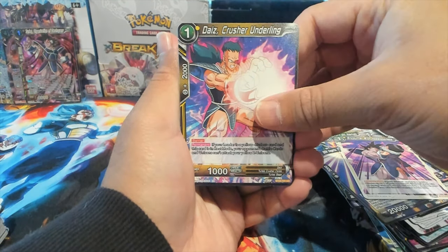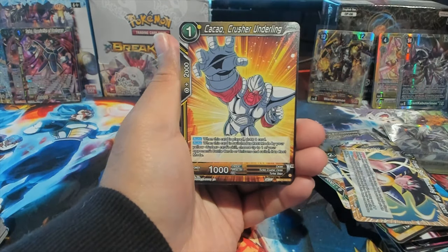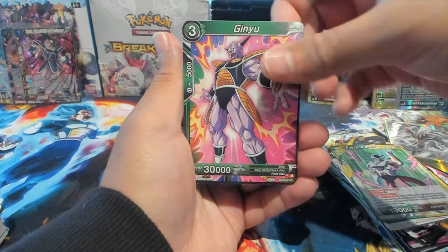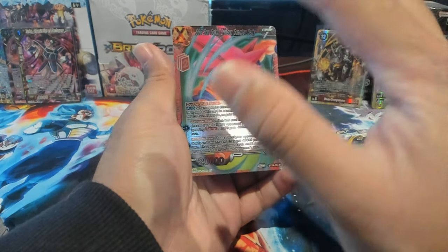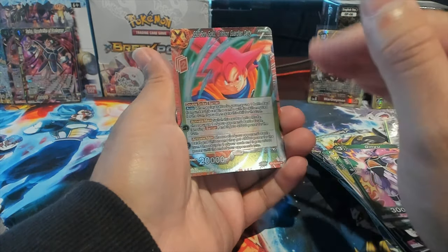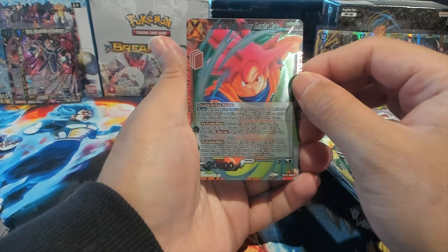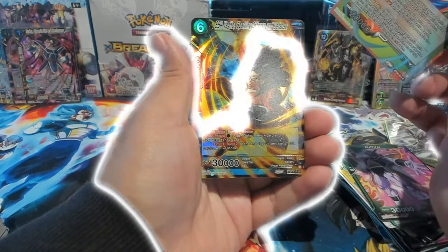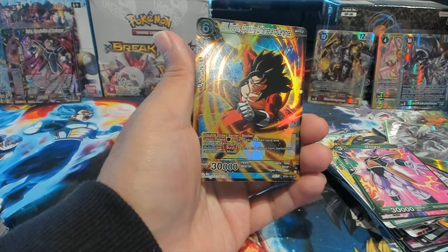We have Dice Crusher Underling, Urutagon, Piccolo, Son Goku, and Vegeta Super Saiyan 4 Aura Overflow, Frieza Second Form. Man, I'm not gonna lie — the art's really tight, but it would have looked so much better with the older foiling, just my opinion. This subtleness goes back to the early days of Dragon Ball which looks pretty good, I'm just a fan of sparkle. We have a regular rare and — let's go — we have a Vegito Super Saiyan 4 SR hit!